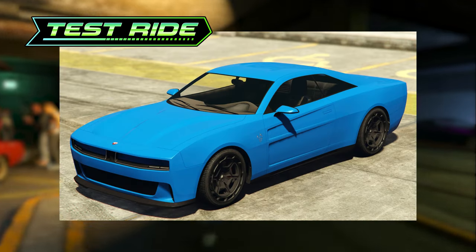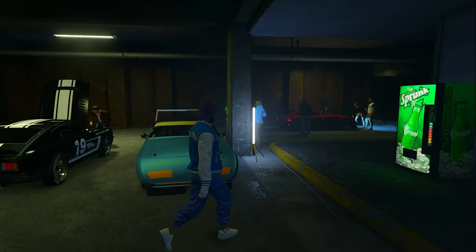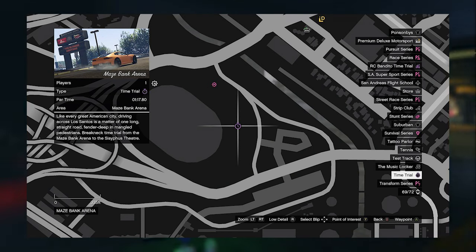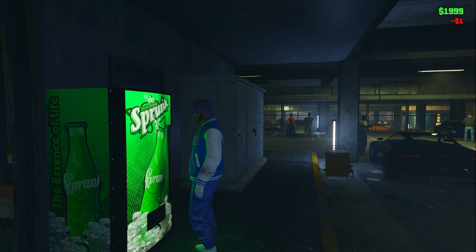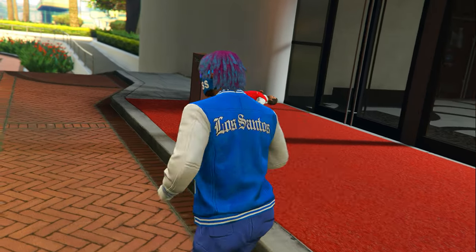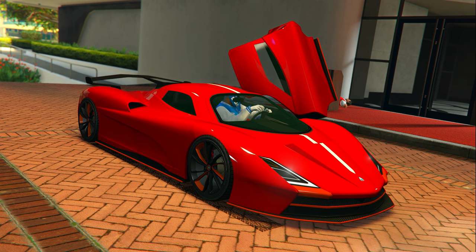This week's regular time trial is going to be located right here on the map at the Maze Bank Arena, and this week's HSW time trial is going to be located right here at the RON Alternates.